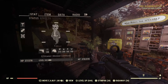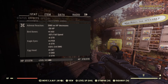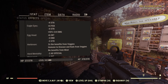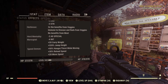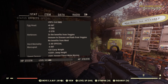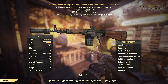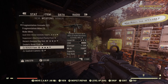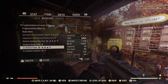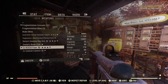That's the build. For mutations I've kept them the same as always: adrenal reaction, bird bones, eagle eyes, egghead, herbivore, herd mentality, marsupial, and speed demon. The weapons we'll be using to test this are a B2525 handmade and a B2525 fixer. We'll start with a repair kit and head into the raids.